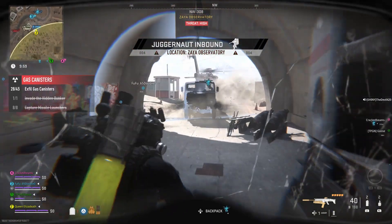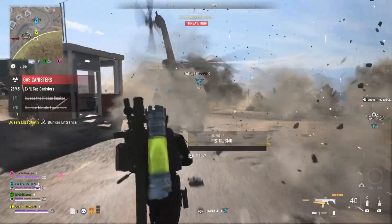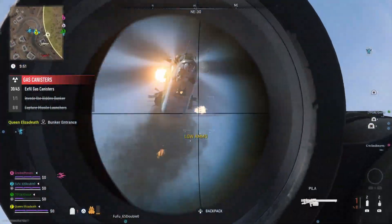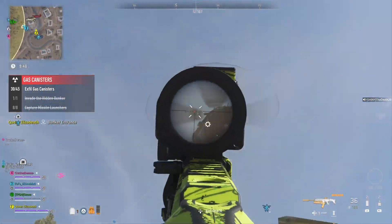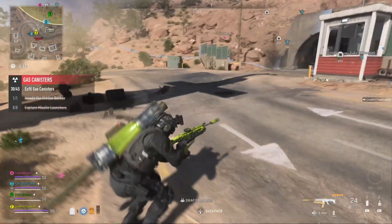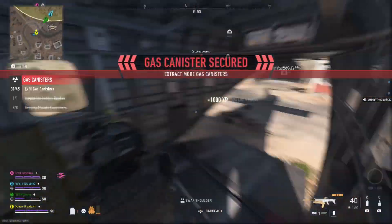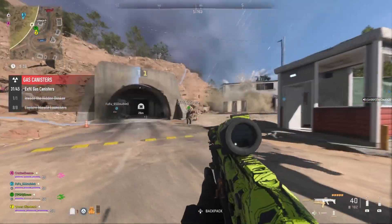The challenge tells you to help assist in killing five commanders. At first I thought these were only the attack helicopters because that's what they're called in DMZ, but that is not the case. There are three commanders during the event: the Juggernauts, the Wilsons, and the attack helicopters. So as long as you help in assisting to kill those three different things, you will get the prompt that you have unlocked the M13C.